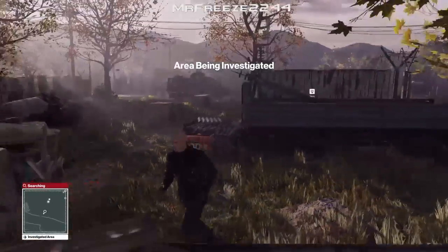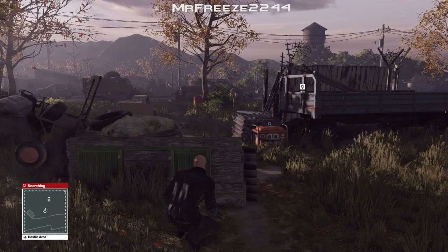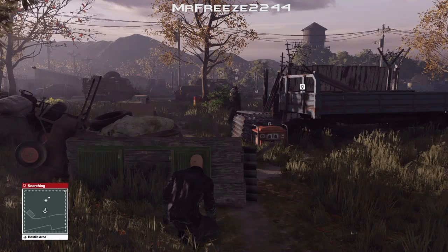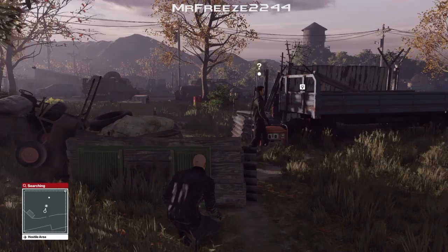So first of all we're going to turn off this generator and hide behind this little wall here - very conveniently placed for us. We're going to subdue this guard but we're going to have to wait for him to turn the generator back on first before we subdue him.